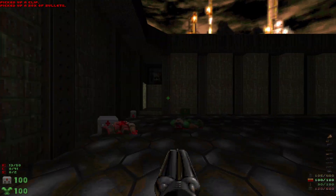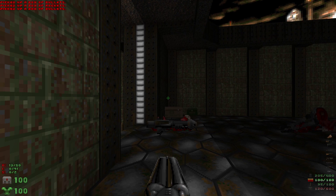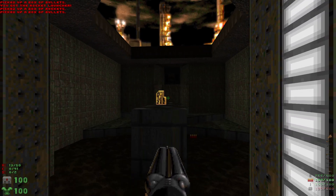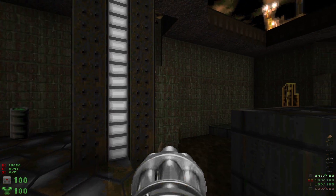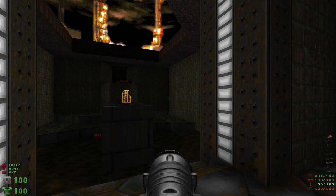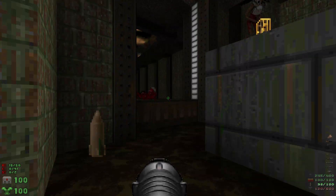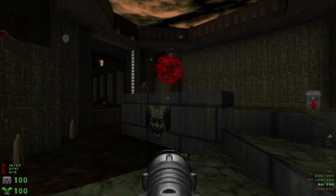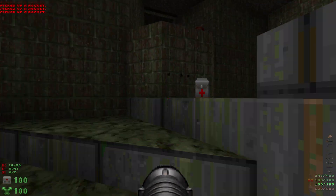Let's grab all of the ammo, and then we're gonna step through here and take out the chaingunner. There's gonna be a couple of revenants on either side. We're gonna head in, take out the two revenants. Let's grab the rockets and then we're gonna grab the yellow key.